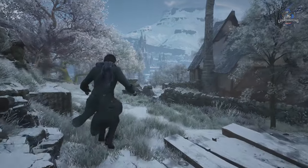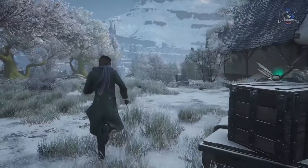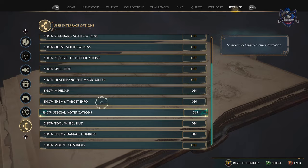Lastly for exploration, if you're looking for a better looking playthrough, you can turn off everything in the HUD, like the mini-map for example and everything else that's on screen, in the settings.